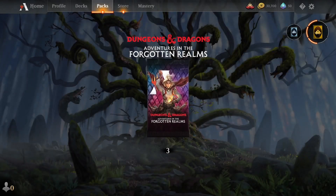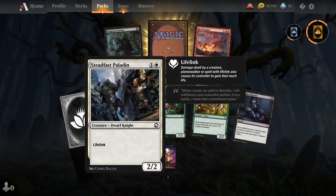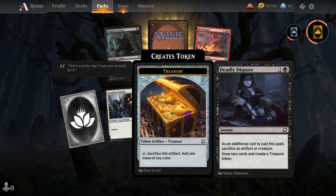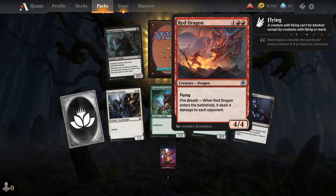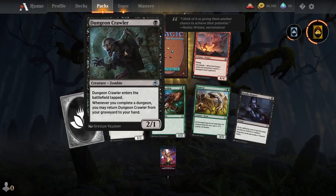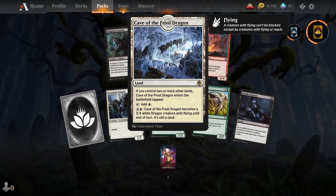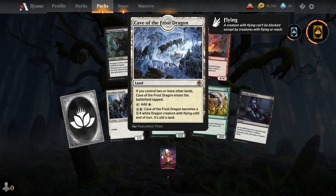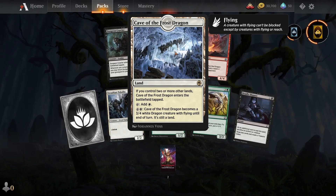And pack number three. Steadfast Paladin. Thunderdark Basilisk. Roulette. Deadly Dispute. Red Dragon, which deals 4 damage to an opponent. Dungeon Crawler. And Cave of the Frost Dragon, which can become a 3/4 white dragon creature with flying until end of turn — which can be really useful.